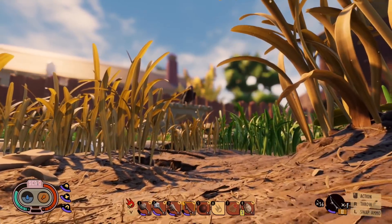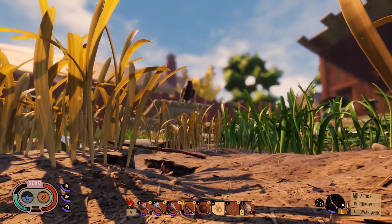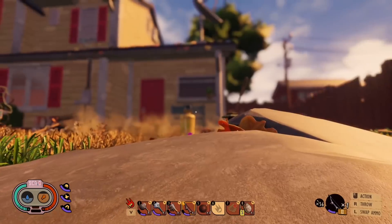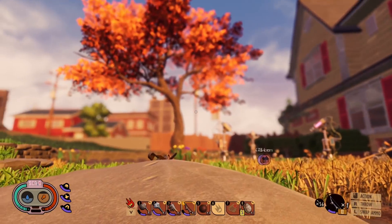I'm happy to see the crow and all, but it could have placed itself a little bit closer to me. Still waiting on even one feather, by the way. And it left — didn't drop a feather. I'm obviously doing something wrong again.